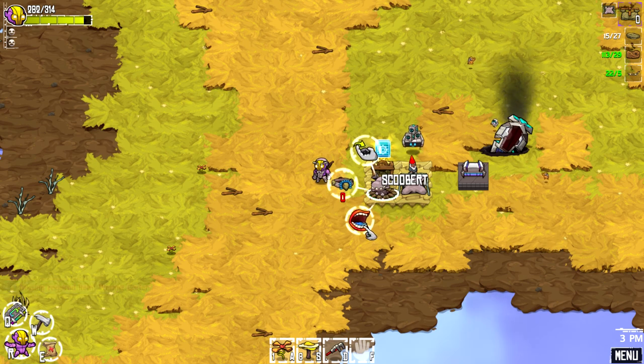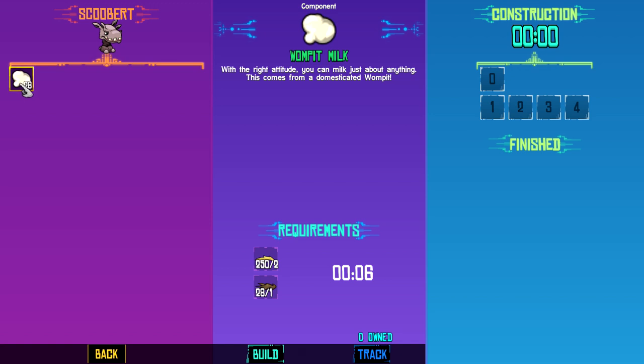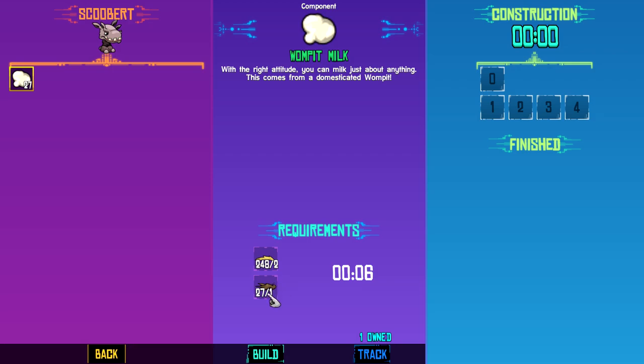A garter? Feed it. What's these? Womp-it milk. So we take... that's interesting. Milk and a womp-it. That's a lot of resources. This takes forever to get. That wasn't so hard, was it? What can I do with it? No idea. Probably have to come over to use for it eventually.